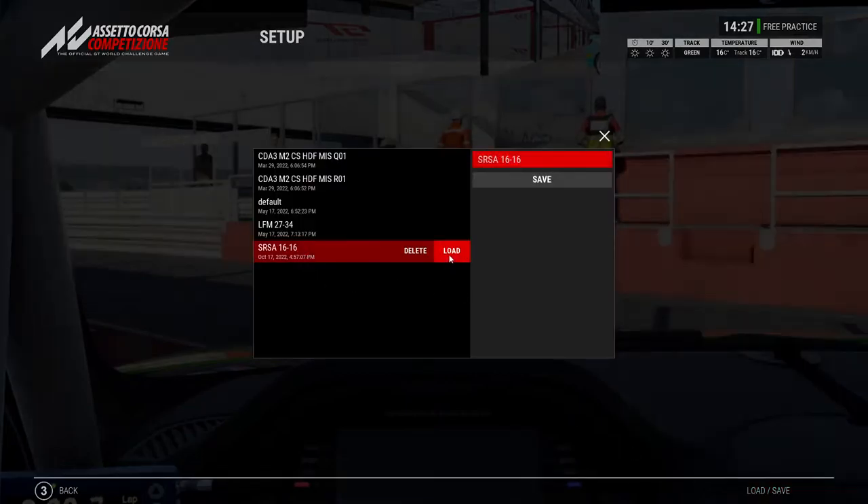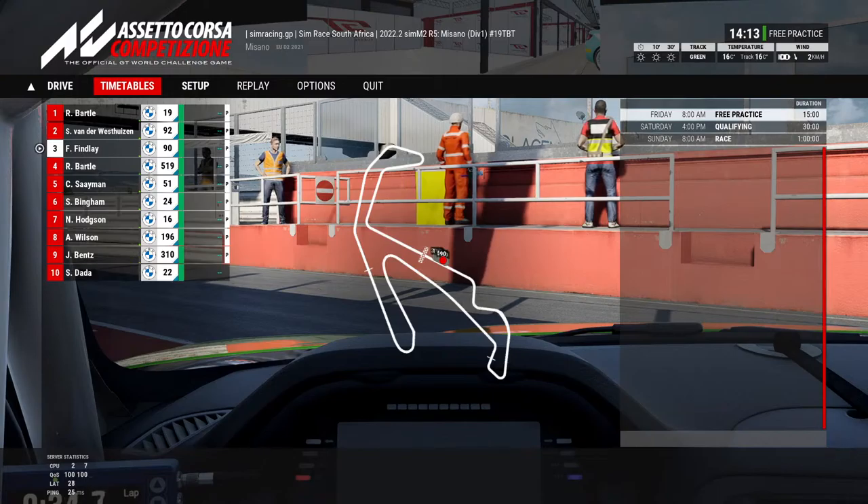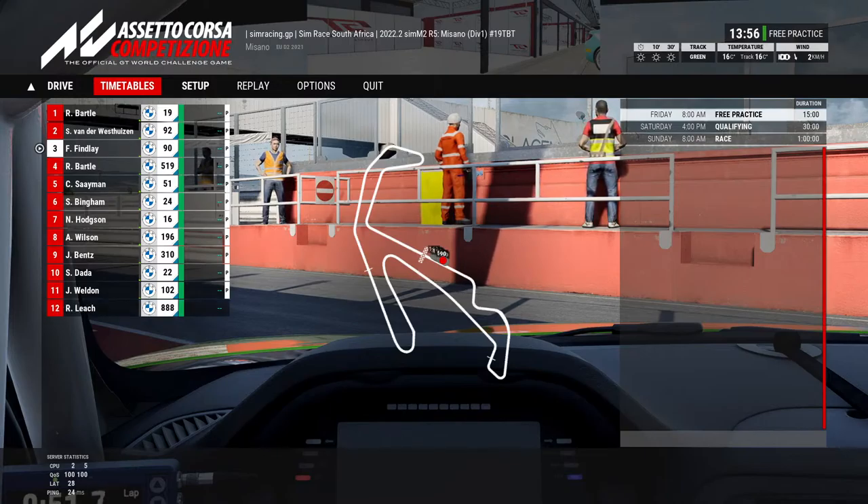If you do feel hard done by with an incident, you can head on over to the log incident channel here on Discord. Click the button — it will open up a channel. Make sure that you have the relevant onboards and external camera views on the video link you share with the stewards so that they can pass judgement. Please refrain from using chat during the race and qualifying, as it can still be a bother to some drivers. We do still want to have a line of communication with drivers in case some force majeure issue crops up.